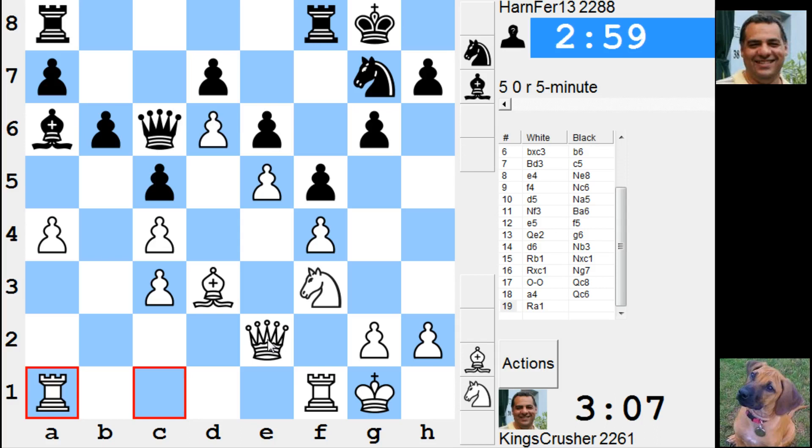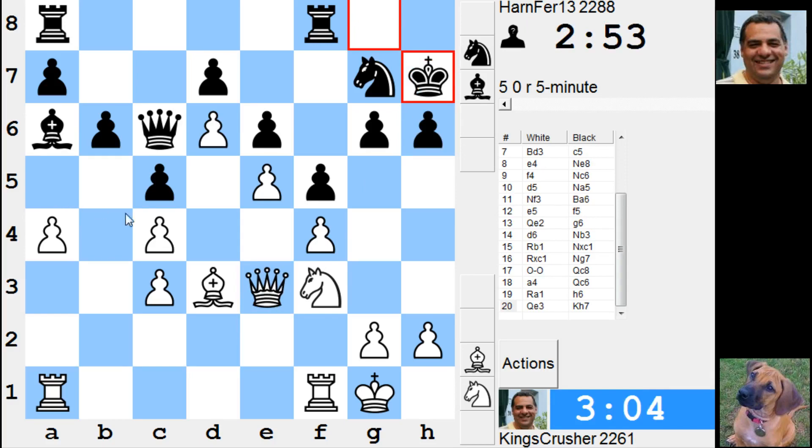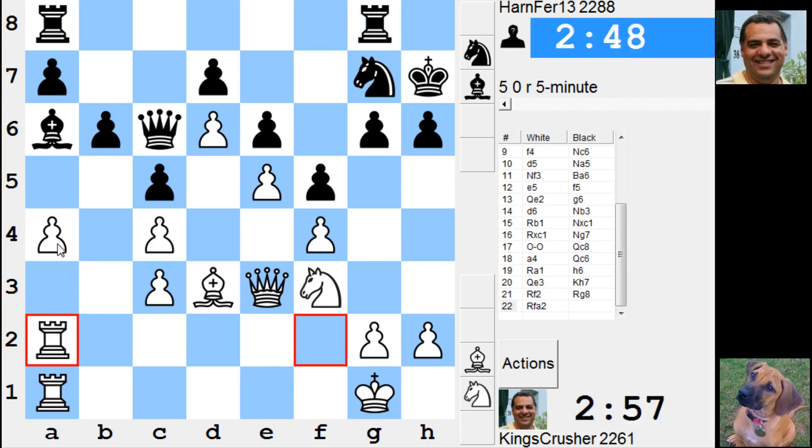h5, queen e3 — okay, to stop this g5 business for a moment. Is a5 any good? It's got b5. Take and c4. Maybe something like this to be able to play rook a2. So a5 is interesting — god, take c4, and c5 is slightly weakened.